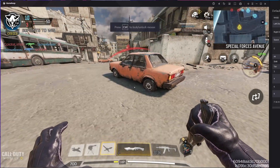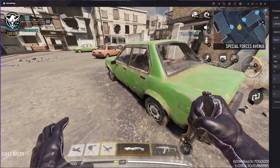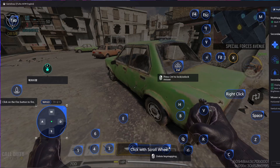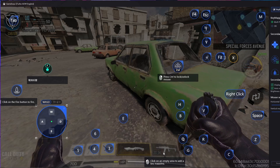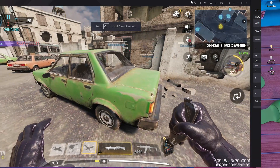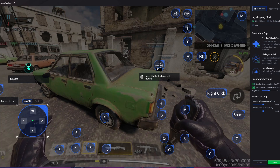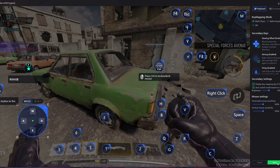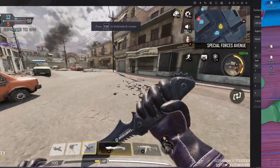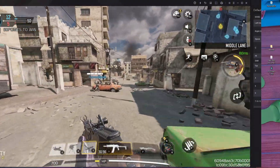For switching the weapon, you have to go inside the key mappings. Open the key mapping, then remove the scroll button from the two weapon slots. After that, press save. Then open your key mapping again and put your keys back — like one and two — over there. And you can see it's working now.